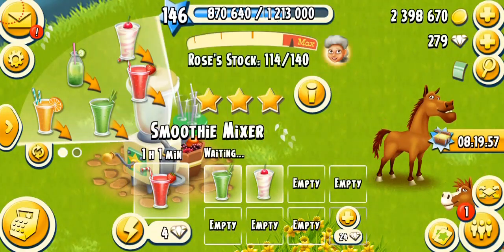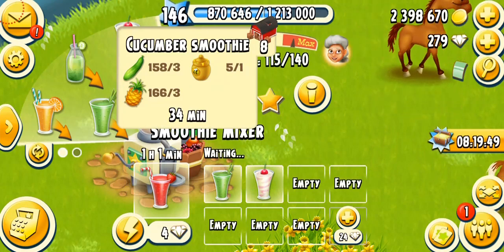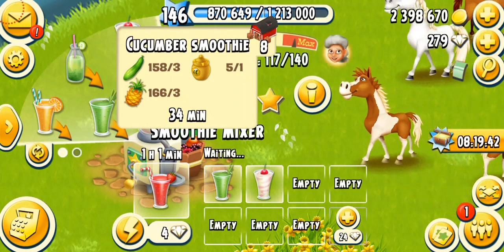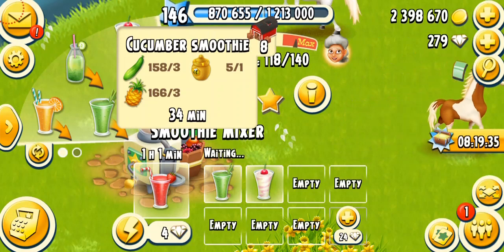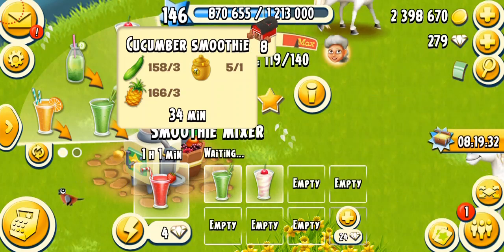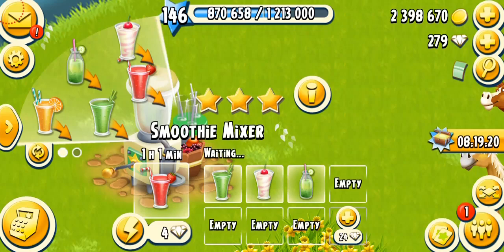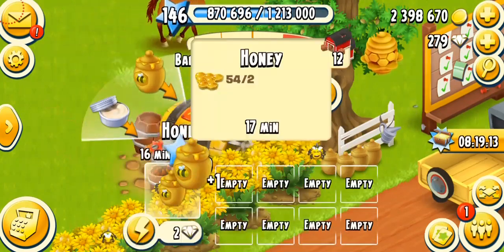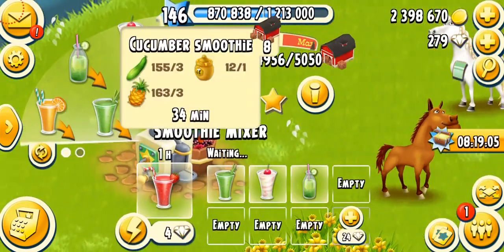The next product, unlocking at level 70 as well, is cucumber smoothie. The fun fact is that it needs pineapples - so it's probably the only product in the game that needs something not in its name. It takes one honey, three cucumbers, and three pineapples - it takes 34 minutes on a fully mastered machine. The pineapples are pretty simple to get but the honey is not easy. You can see I'm creating a lot of honey over here - it only takes about 17 to 20 minutes and needs two honeycombs. Pretty easy to make and it's delicious.